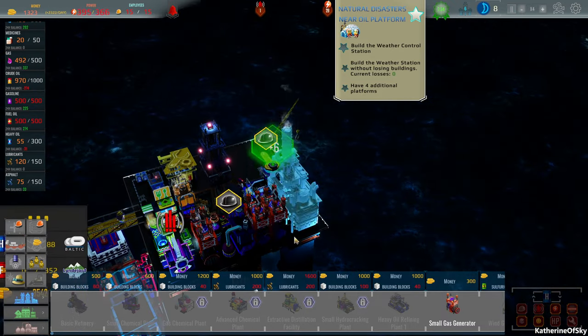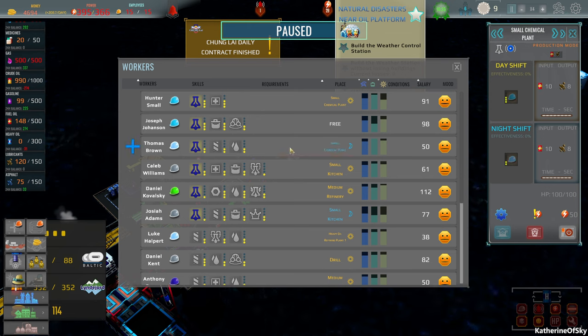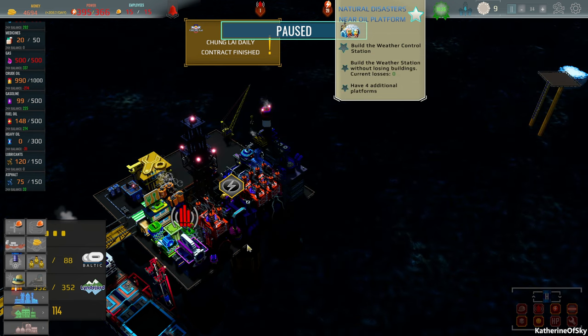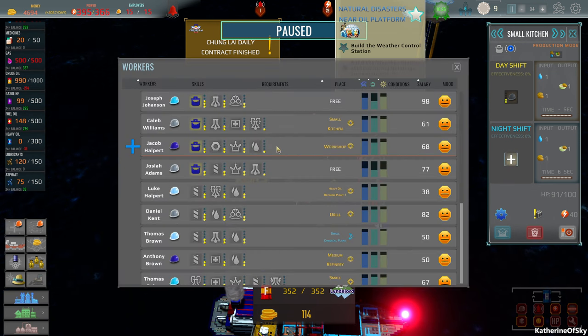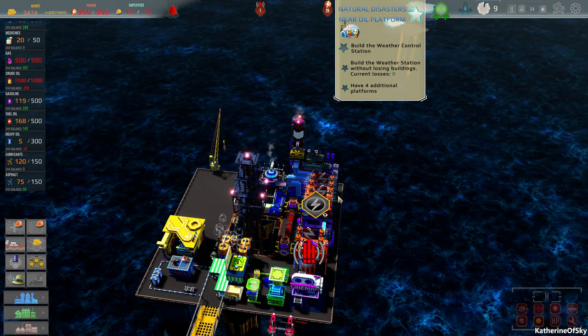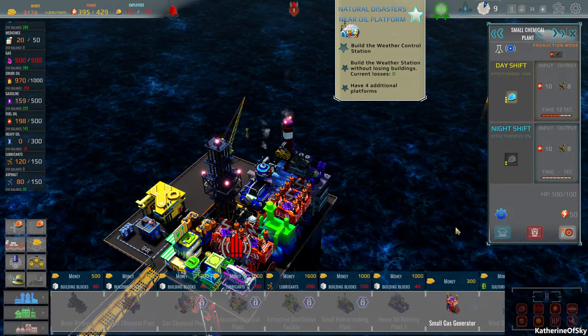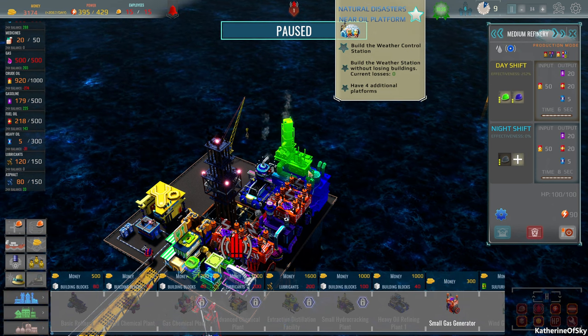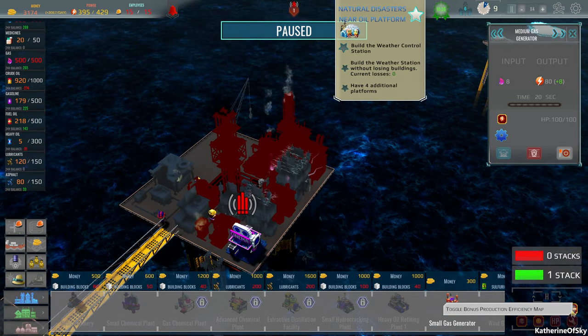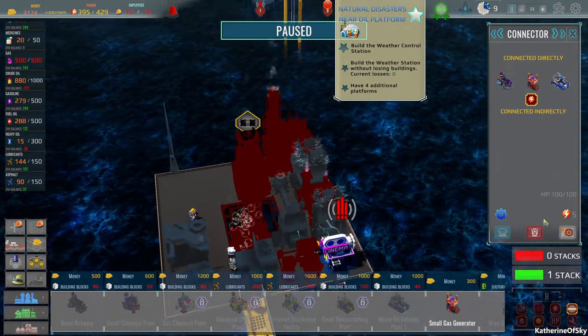Let's see - we need employees here. We need chemical plant employees. We do have several, actually - this is quite nice. We have a cook, a good cook. Let's give you cooking here. We still need power, so I'm going to build another power structure here. Do we have any bonuses? Does it show us bonuses? Production efficiency - everything is red. I think I'm just going to delete this pipeline thing, because it just doesn't seem to work.